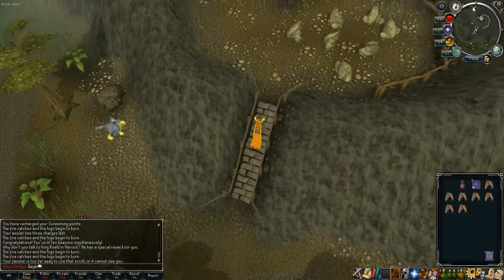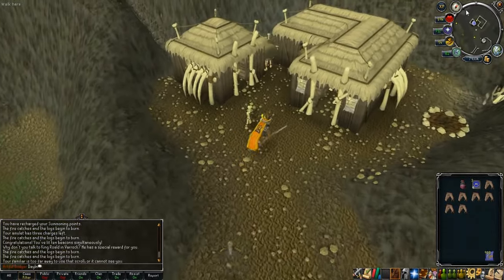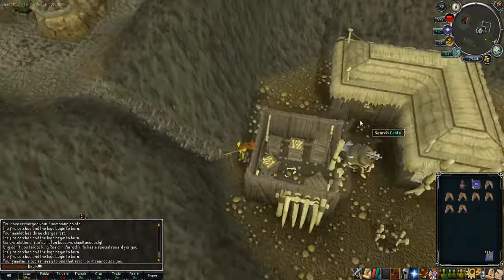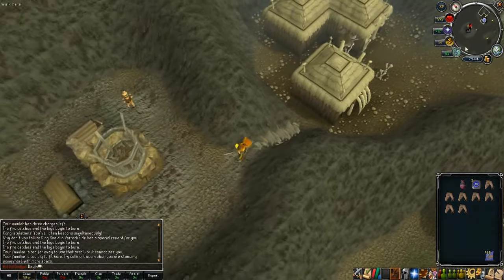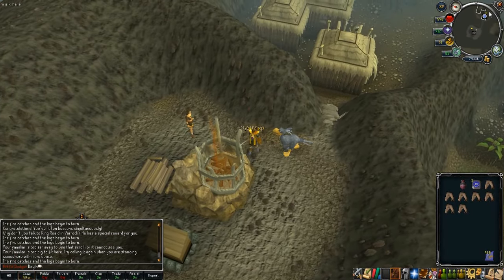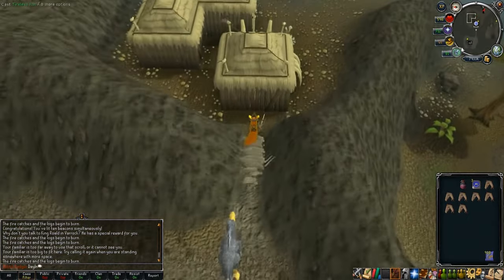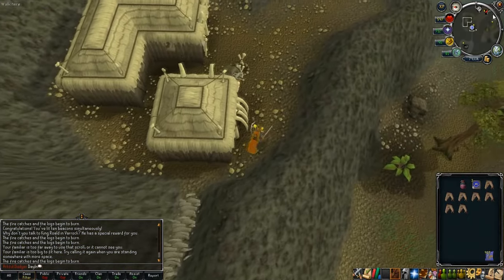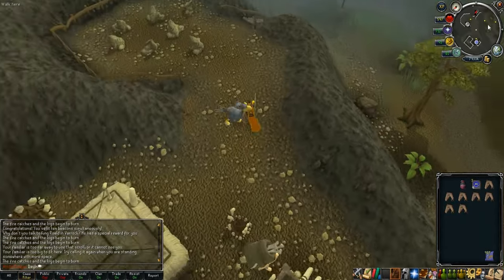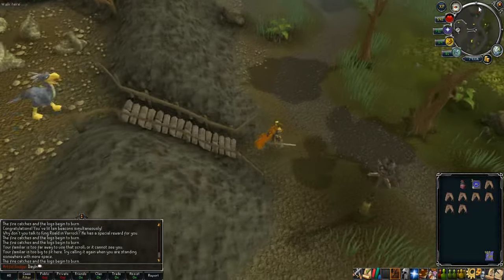After completing the run, go to King Roland in Varrock Castle to claim your rewards. Talk to him and say you lit the beacon network and need your rewards — he'll give them to you, and there you go, you've got your Infernoids.